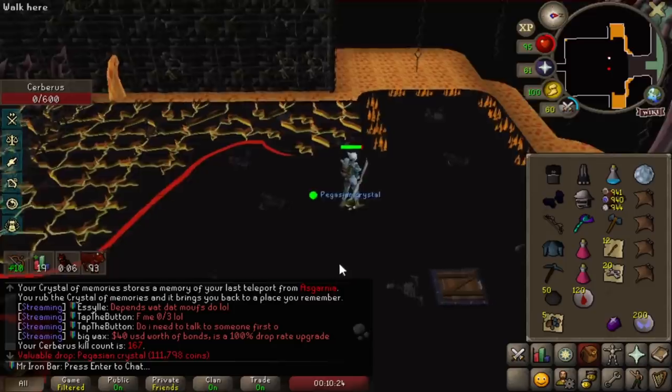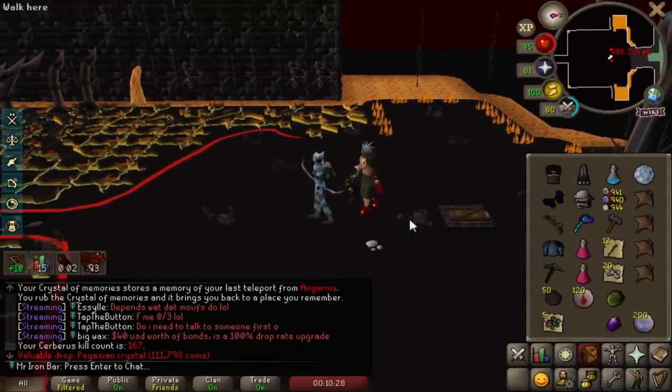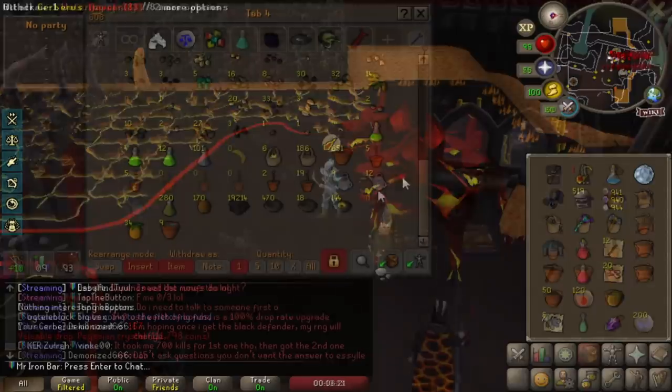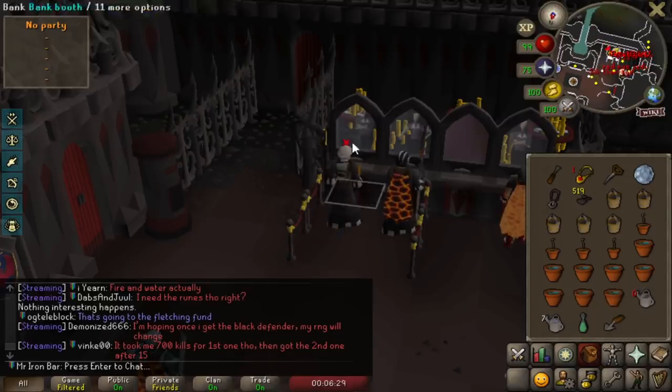Oh, Pegasian Crystal! God damn, dude — we got Pegasians! TLB's got me sorted on farming pretty much: yew trees, magic trees, mahogany — it's over, man. 25 million farm XP coming right up.